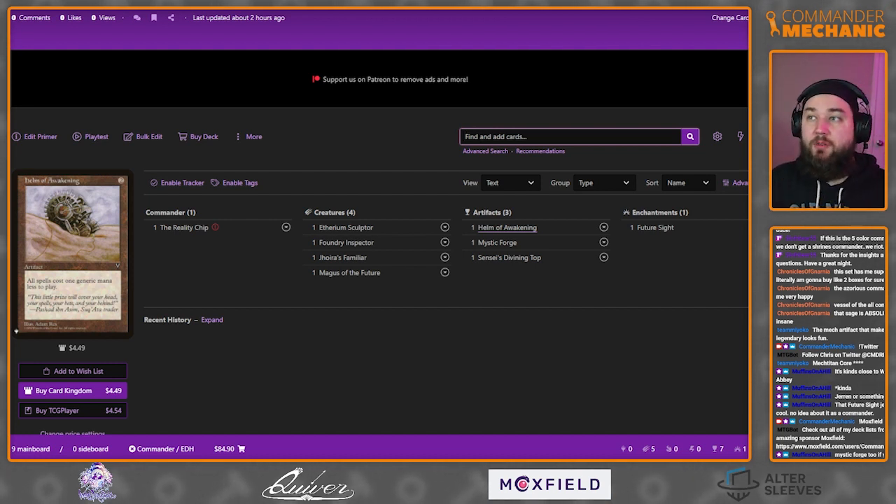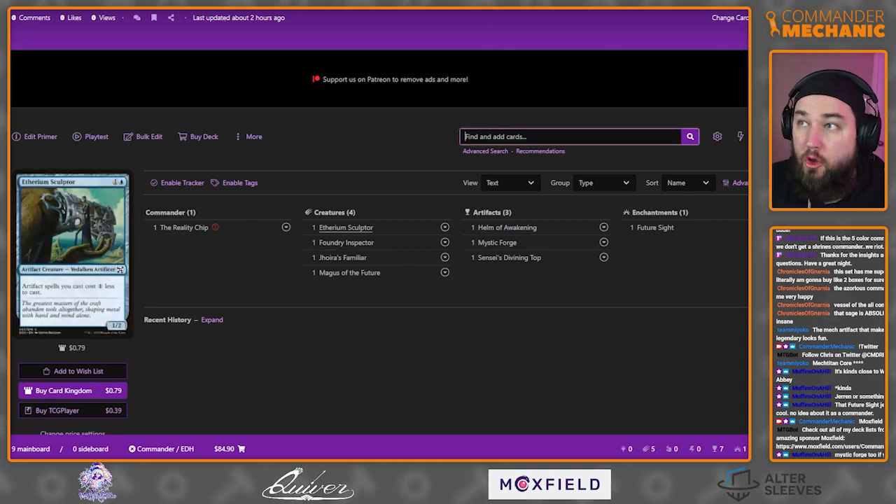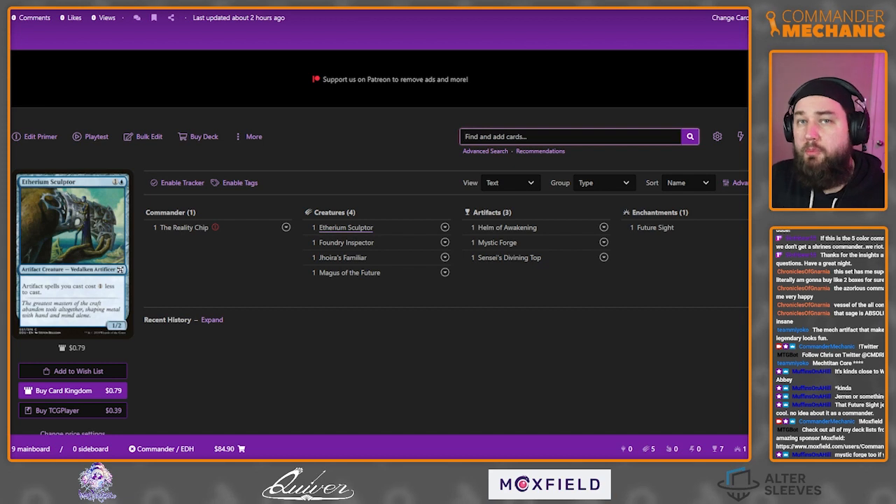When building this, I like taking inspiration from the blue parts of similar decks. Imagine a Venn diagram: Elsha on one side, Jhoira Weatherlight Captain on another, and the Reality Chip overlapping only with the blue parts of both. I like going into EDHRec and pulling out core blue pieces to include. Especially when building a combo deck, you want as much redundancy as possible — four or five options for each part of your A, B, and C.